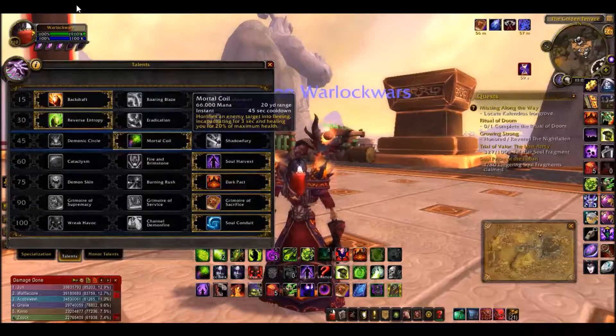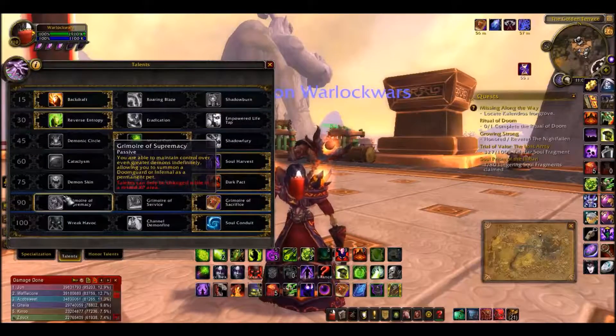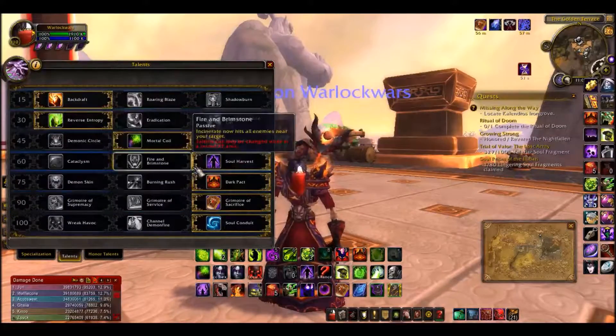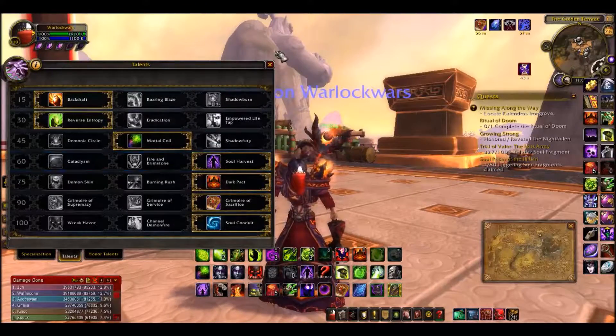Mortal Coil just for the heal and the CC. But if I'm getting trained a lot by Warriors, DKs, or Windwalkers, I'll run Demonic Circle instead. Then Soul Harvest — obviously I don't think you'd run any other talent there. Soul Harvest is your way to go.